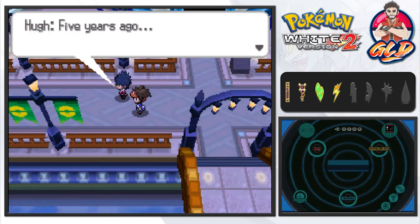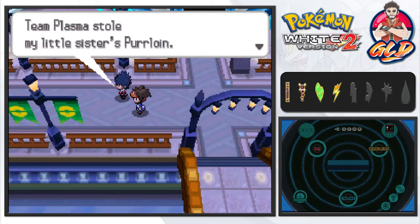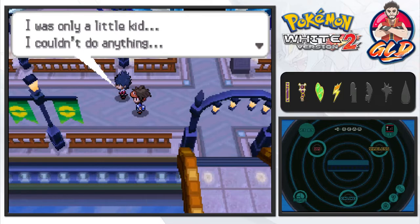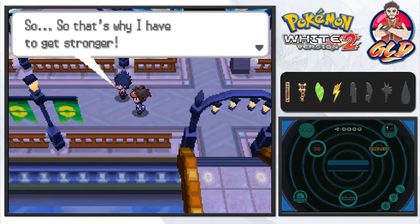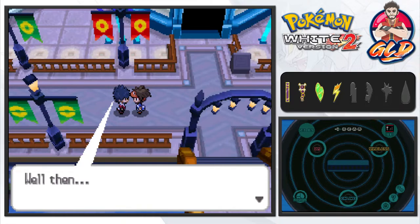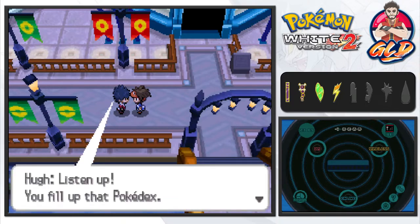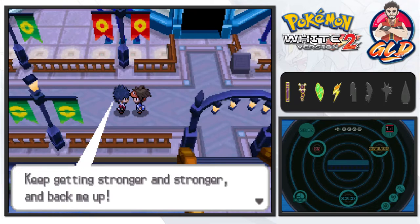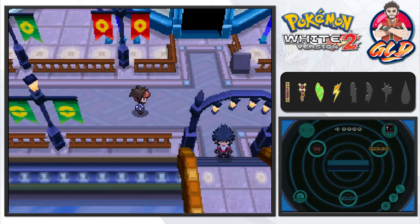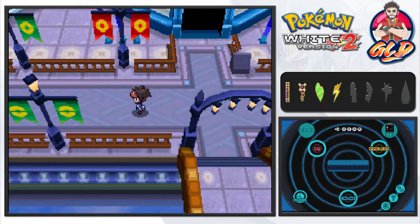Hue is about to tell us a big secret. Five years ago Team Plasma stole his little sister's Purrloin — it had been given to her as a present. He was only a little kid and couldn't do anything, and that's why he has to get stronger. Our ally heals our Pokemon and says, 'Listen up — fill up that Pokedex, keep getting stronger, and I'll be counting on you from here on out.' That explains why Hue is so angry — teenage angst, gotta love it.